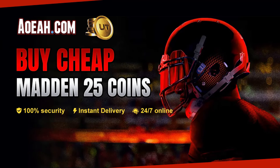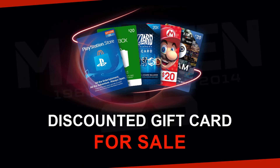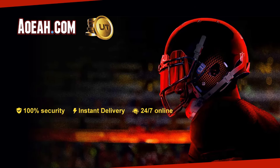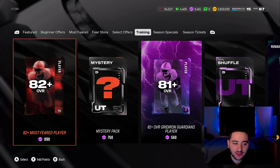If you guys are looking to upgrade your MUT squad and are sick of ripping these horrible packs, head over to AOEAH. They got the cheapest coins in the game and using code Monty will get you three percent off of your order.